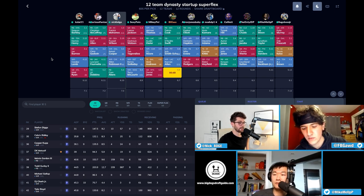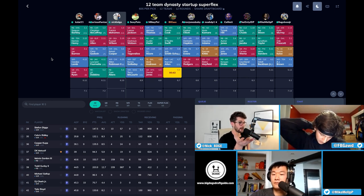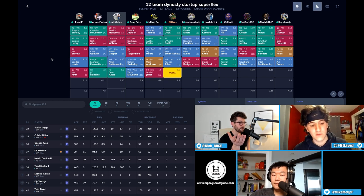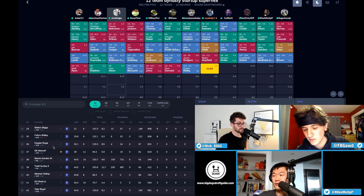It's tough because when you actually look at the rankings — if you asked me where I had McLaurin I'd say wide receiver 20, but then you look at how deep the position is and he's actually like WR 28 or 29. The guys on the board like Diggs, Ridley, Cooper Kupp, Metcalf — you'd think they're wide receiver twos, but when you iron out your rankings they're like wide receiver threes. That's basically why I don't draft wide receivers for the first few rounds.